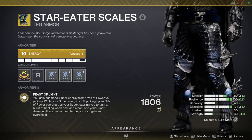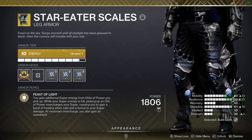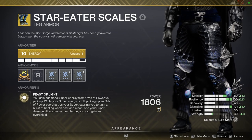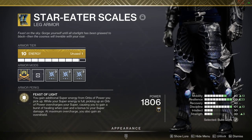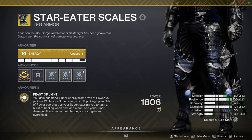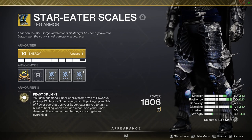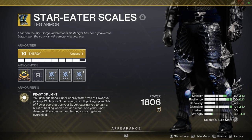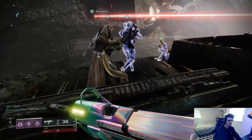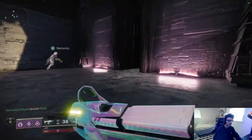For pure Mobius Quiver damage, Star Eater Scales is better than Orpheus Rig. Star Eater Scales lets you overcharge your super by picking up orbs with your super full, and with max stacks (4), your super damage is increased by 80%. This is simply mathematically superior to Orpheus Rig for pure damage — an extra volley is essentially just 50% increased damage. Furthermore, with Orpheus Rig the window to use your Quiver charges doesn't increase, so you're taking longer to deal less damage while not even applying the debuff longer. Just always run Star Eaters over Orpheus Rig for any boss encounter where you're using Mobius Quiver.